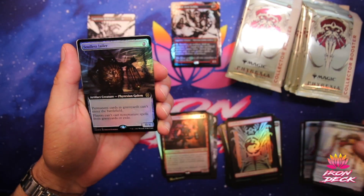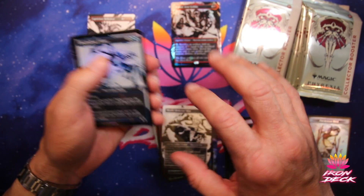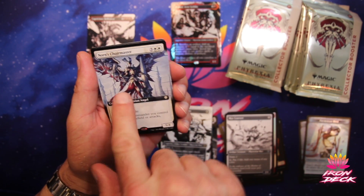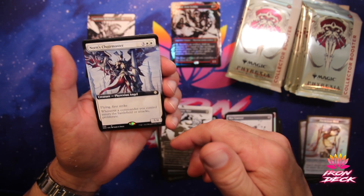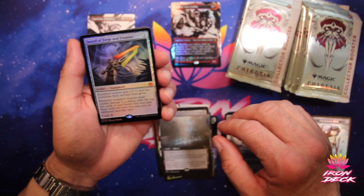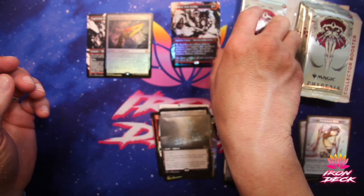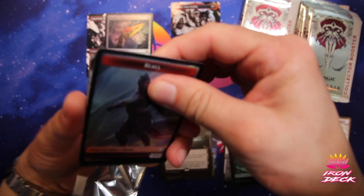Sola's Jailer. Skrelv. Quicksilver Fissure. Norn's Choir Master — that artwork is absolutely stunning. I didn't even realize the first time I looked at it — all the bodies and the wings. Really impressive artwork. Merex — that might be my favorite art of the set. Sword of Forge and Frontier — Mythic Foil. Outstanding. We're picking up a little here, and I'm successfully opening the packs.